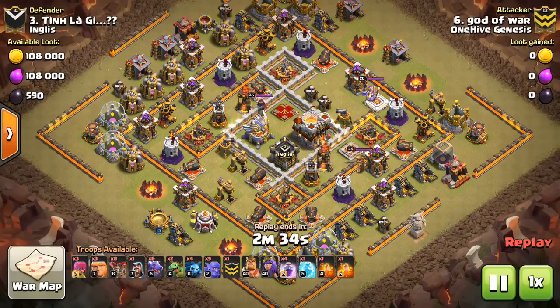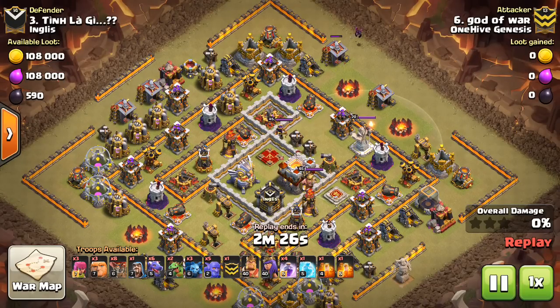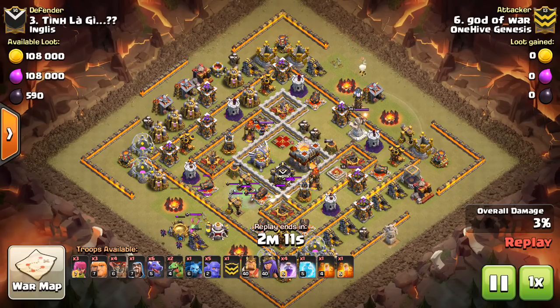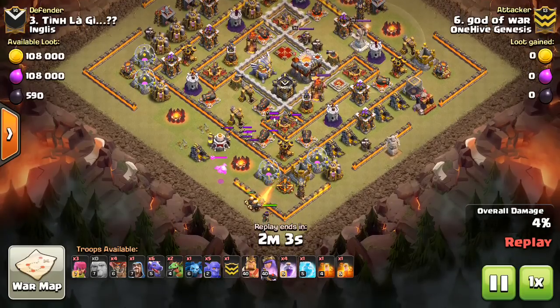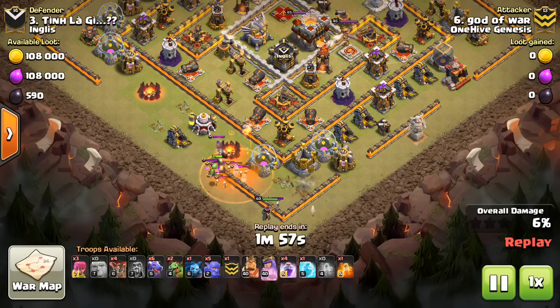In any attack where you're trying to two-star a Town Hall 11, you have to balance percentage versus assurance that you'll get the town hall. In this one, the percentage is almost all in the queen walk, and the town hall is of course handled by the dragons. Sometimes in bowler attacks the two things are the same — one cohesive kill squad, one push to get both the town hall and the percentage. This one is much more segmented and stratified in terms of which part of the attack is achieving what goal.